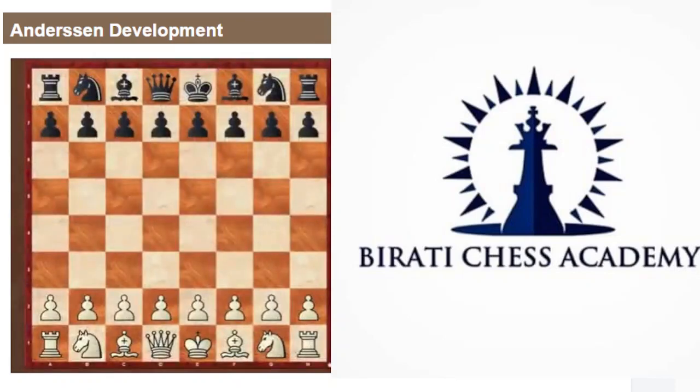Now I want to draw your attention to another famous game, Rotlevy-Rubinstein. It was played in 1907, and Akiba won a fascinating game with black. Later, the Rubinstein bishop became like a theme. Let's dive in.